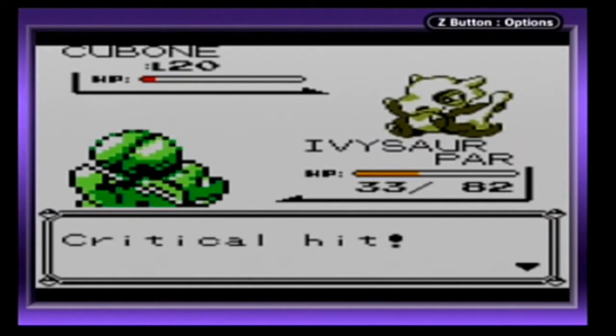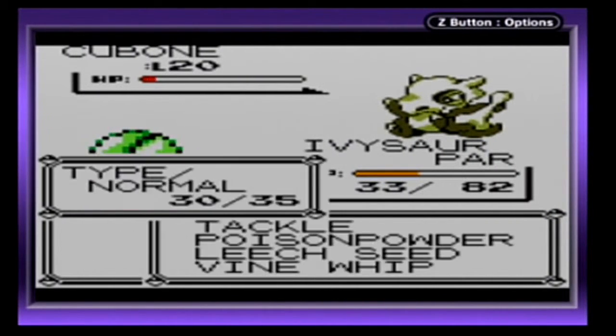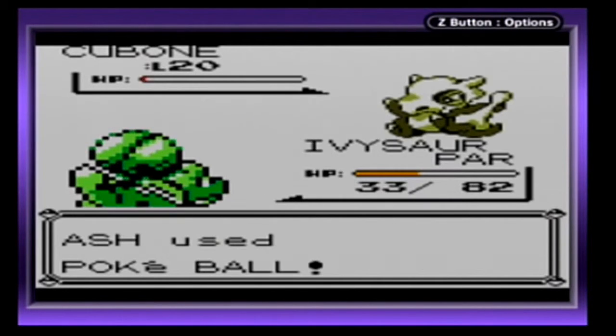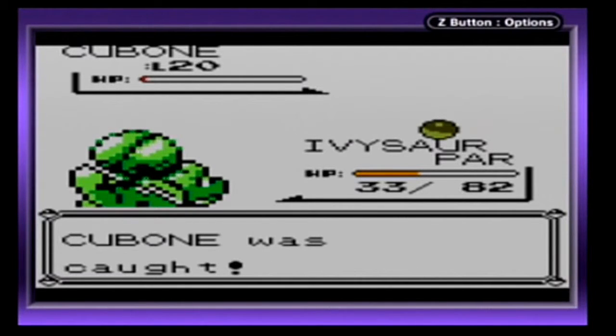It seems that Tackle is the only useful move I've got against the Cubone at this point. I should have paid more attention — I got lucky there. But that should be perfect. That's why I have to put it to sleep. Cubone was caught! Thank goodness I noticed that.